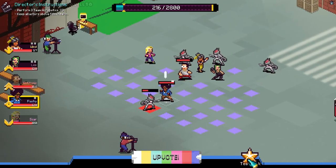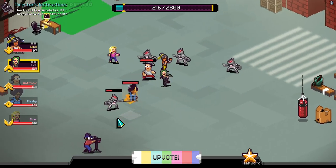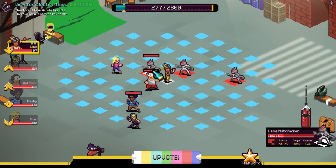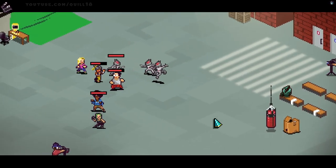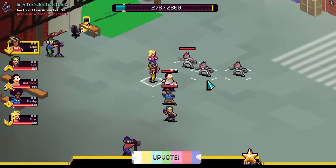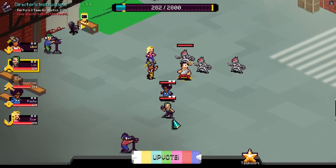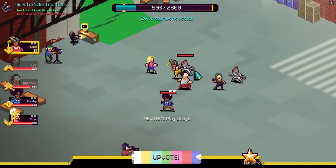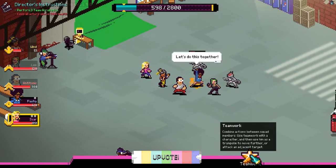A teamworking character can give any number of people acrobatic attacks in one turn - he can assist as many people as possible to do an acrobatic move. However, if he does a team-based attack, that will end his teamwork phase, so you want to make all your acrobatic moves first. I'm working hard to get my three team acrobatics done. Unfortunately because this is my first real fight, I'll take a little too much damage. If I had used the Chromatize ability - which I renamed to Upvote - I could have healed my characters above 50% and gotten the full director's bonus. Live and learn.